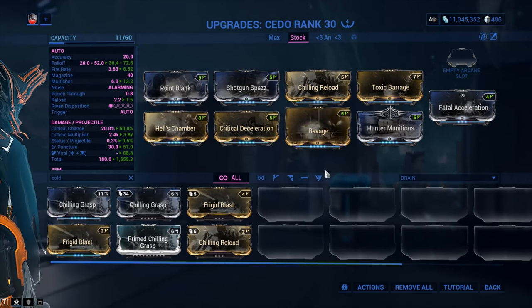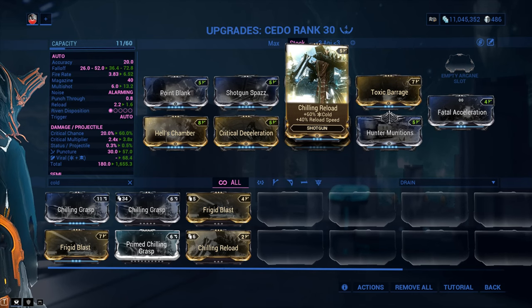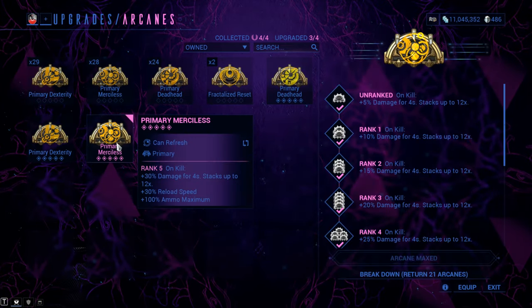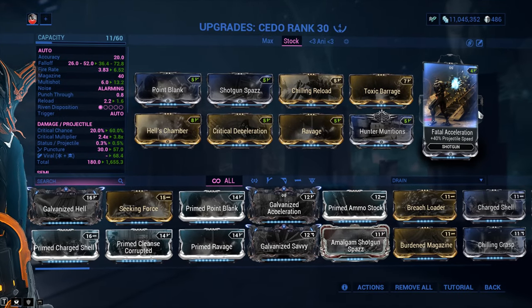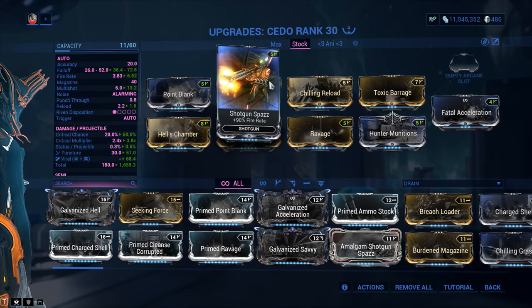You're going to be applying tons of viral and tons of status effects with your glaive anyway. The primary fire mode isn't really going to apply a whole lot of statuses given the base status chance is super low. So you might as well fix the usability issue further with 40% reload speed from Chilling Reload, bringing the reload to 1.6 seconds — and with the Arcane, it brings it down to 1.3, making the weapon streamlined and a joy to use. We're going to be using Fatal Acceleration in the Exilus slot.